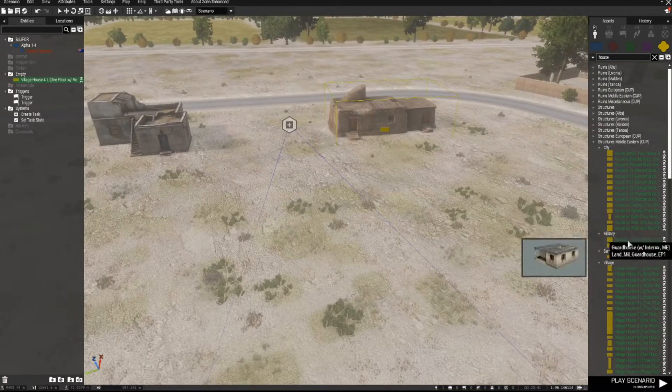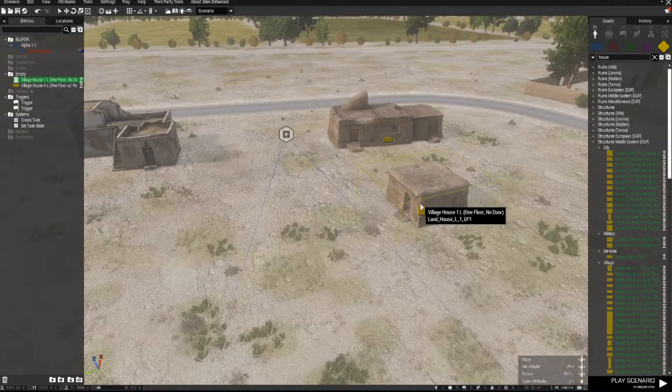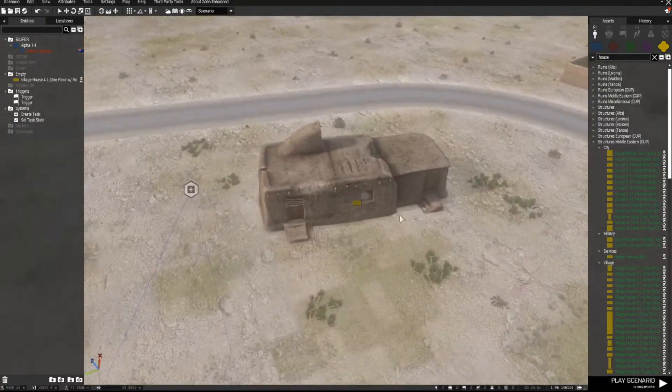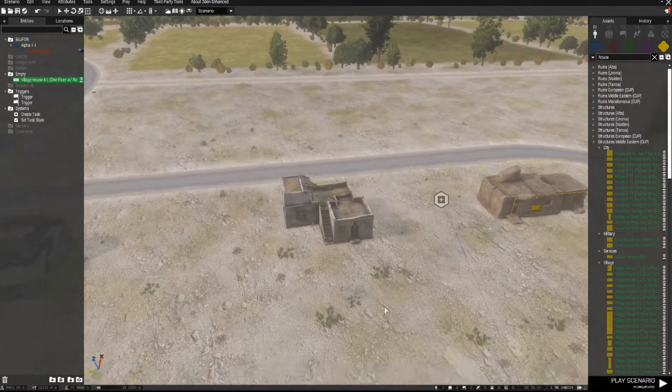Pick one similar to what you need and place it. I've given the house the variable name of 'house'. If you want it in a specific position, there's a way to handle map buildings that you can't normally edit.